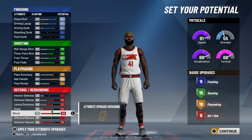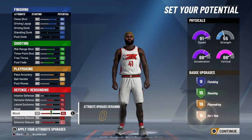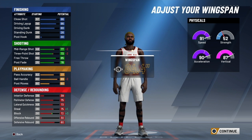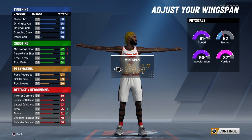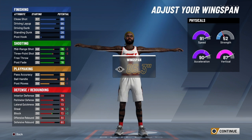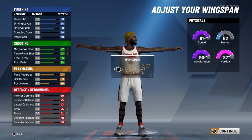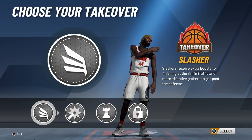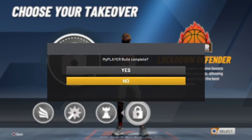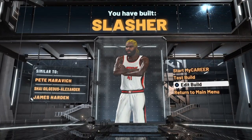We're gonna change the wingspan and everything. The height is 6'5" — it wasn't included in the video for some odd reason. So you should have 9, 15, 9, and 19 to 9. With my build I have an 85.6 or something like 85.4 — it's about 86.2 or 85.2, something like that. It's pretty long though. It's gonna take down your three and your ball control a little bit, but it's gonna be better at the end. Make sure you pick the defensive takeover — it's gonna give you extra steals and all that.